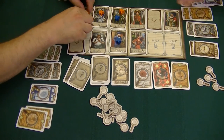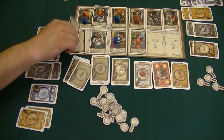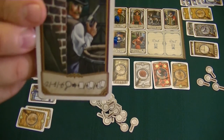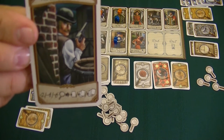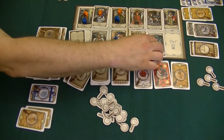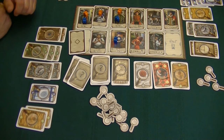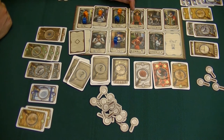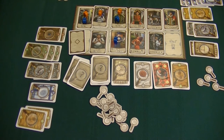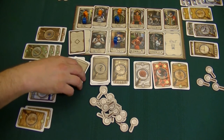We stand everybody back up, turn Toby back over, and reveal our next character: Inspector Gregson. With him, you can pay two markers to take one card, four markers for two cards, or six markers for three cards. Since we are on day six now, Irene Adler would cost six to steal, and Billy would only benefit cards valued higher than six.